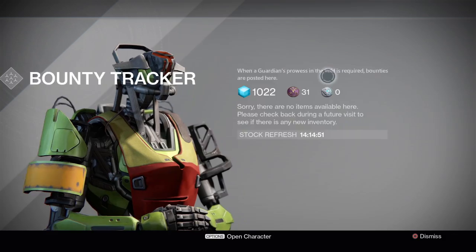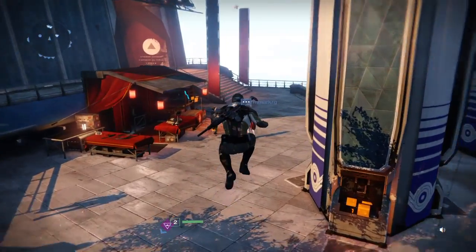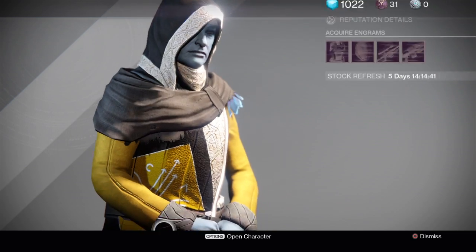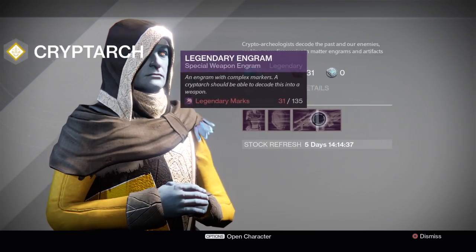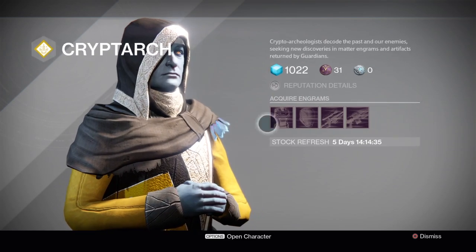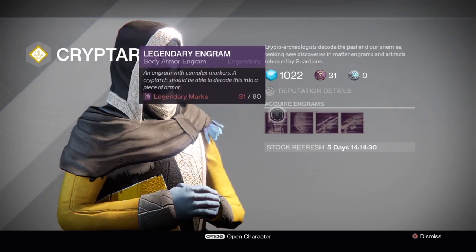This is your Bounty Tracker — I haven't got any available items because I haven't really played much of the story. And finally, Master A-Hole. This is actually quite new — it's when the Cryptarch was updated. He can actually sell Legendary Engrams, but I wouldn't really focus on buying them unless you're really close to levelling up the Cryptarch.